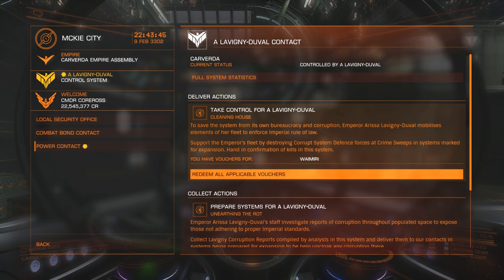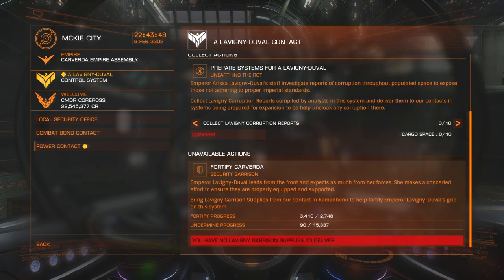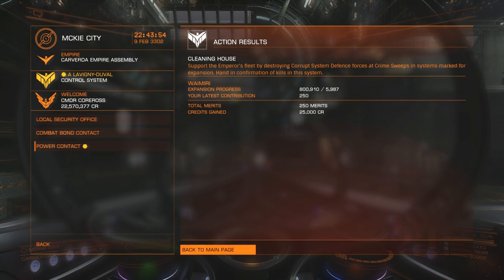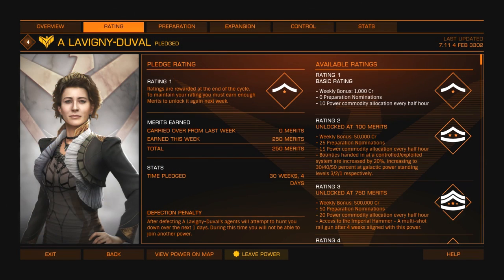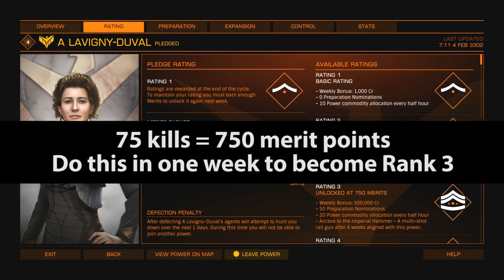You can see the other hand-in options here too, such as picking up corruption reports. We're going to redeem all of our vouchers — so we can see we're going to get 250 points. Now, that will not get you to rank 2 yet; you need to wait for the cycle to switch over. Every week there's a cycle, and that is when you get moved up in your rank depending on how many merits you actually handed in.